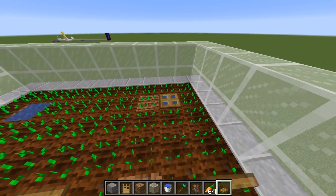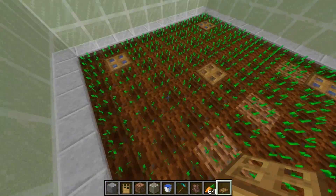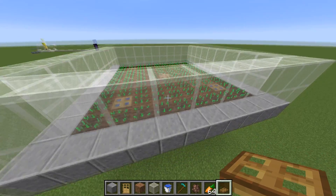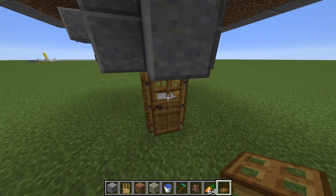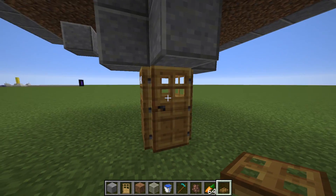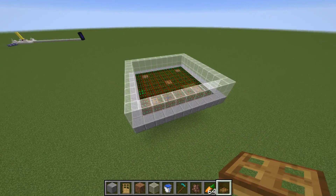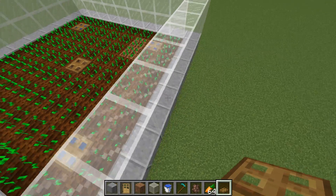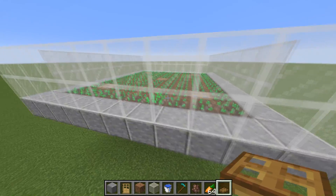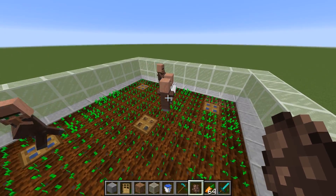Now I'll place trapdoors over each of the water holes to stop villagers from falling down in there and keep them all at this level. It is very important that your villagers stay at this exact block height or higher. If they come down to this level and start detecting the doors, it will create issues — there are only four doors here, and for this to be an infinite villager breeder, villagers need to stay at this exact block height. If they go any lower they will take up the villager mob cap and the farm just won't work. Make sure any trading hall is at this level or higher.